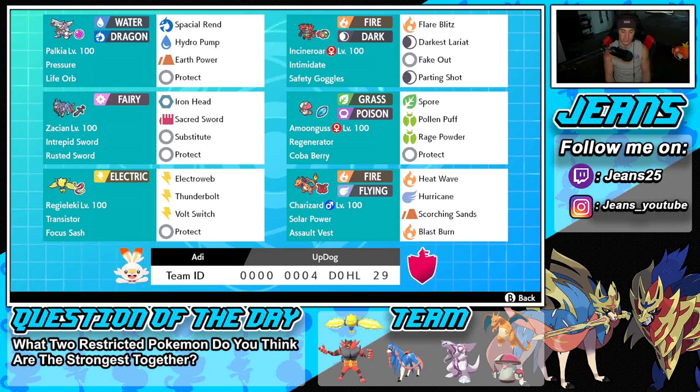The fourth Pokemon is our support mon, Amoonguss. Amoonguss is great at controlling the battle — it has Spore to put Pokemon to sleep, it can heal up Pokemon and do damage at the same time with Pollen Puff. It also has Rage Powder to protect ally Pokemon and Protect. We're running Regenerator as its ability so it gets HP every time it swaps out, and its item is the Coba Berry so it can eat up a Flying move.